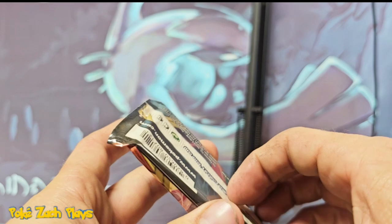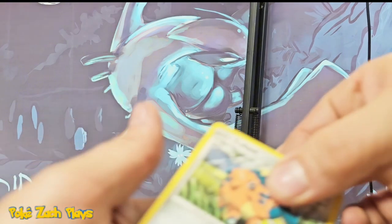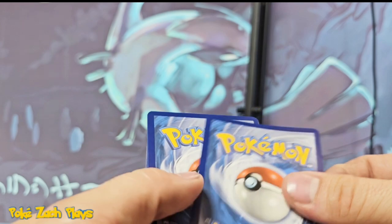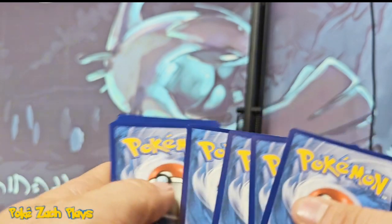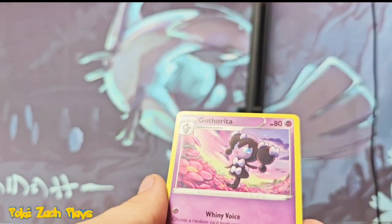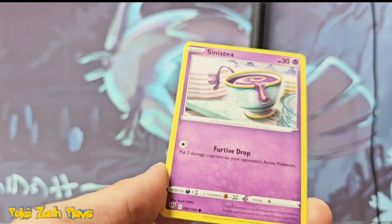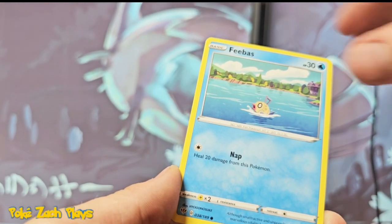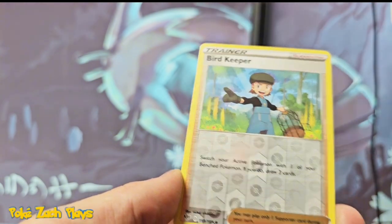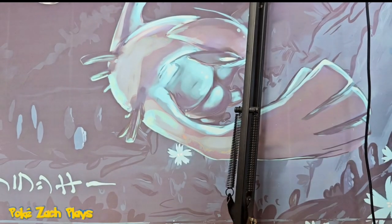Let's do Darkness Ablaze and Lost Origins. Cufant — he's like a little teacup elephant. Why is it windy in that picture? That's just what the artist felt like drawing. Sinistea. Passimian. Fletchling. We got a Reverse Bird Keeper. This is getting to be a little sad.